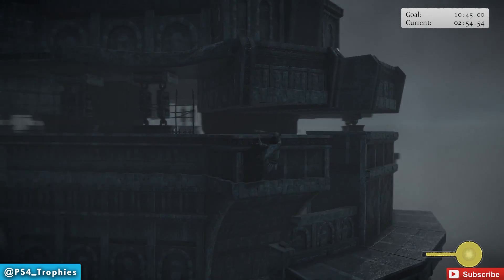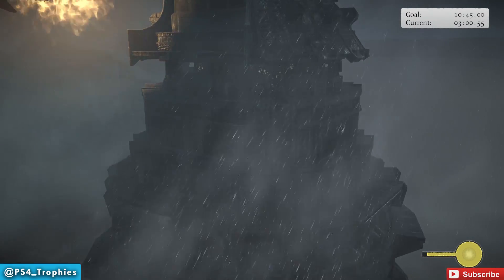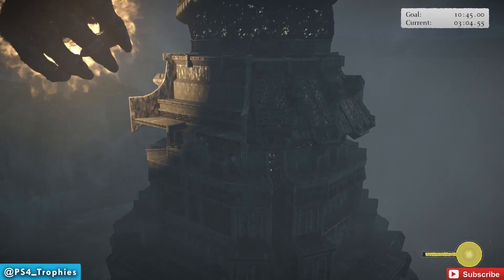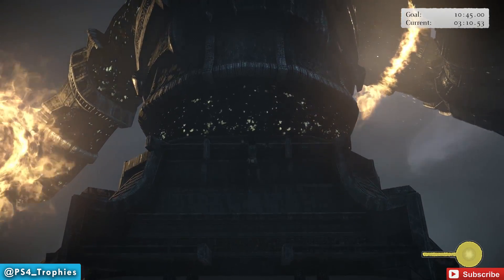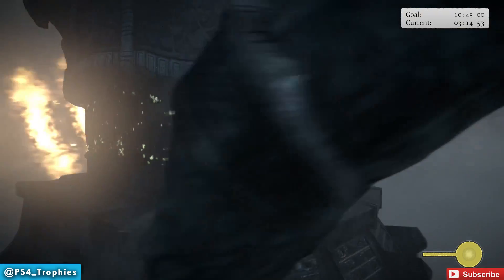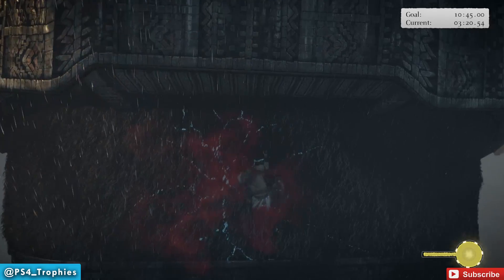Just did a charge jump up there. There's nothing tricky about this section other than getting up there as quickly as you can to save time. I complete this with plenty of time on the clock so we don't have to rush too much. Once you get up here, go to his back side and stab his vital point.